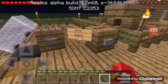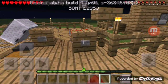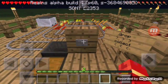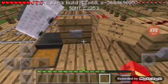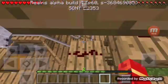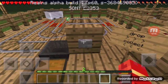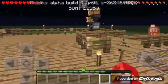Our next creation is the item collector. It uses a hopper and a minecart. If I drop items on the ground, the chest shows nothing — but once I release them, the minecart hopper collects everything I dropped and puts it into the chest automatically. It's a great way to collect dropped items.